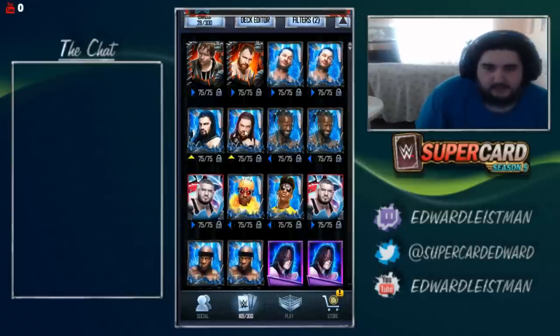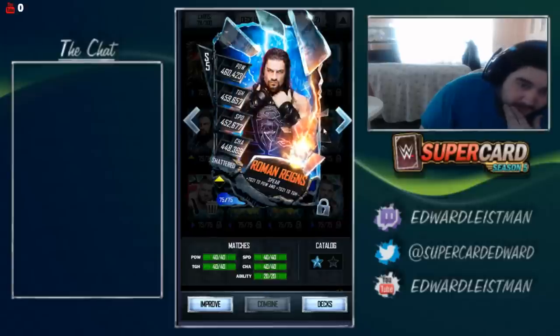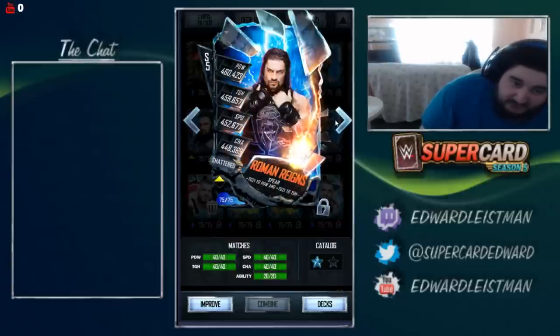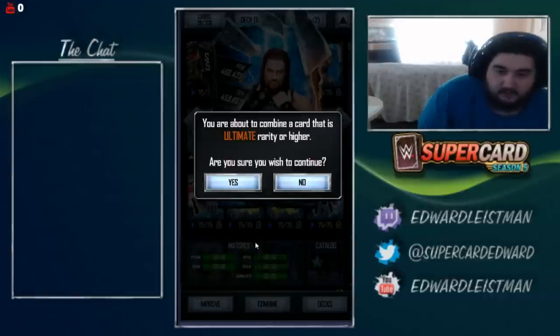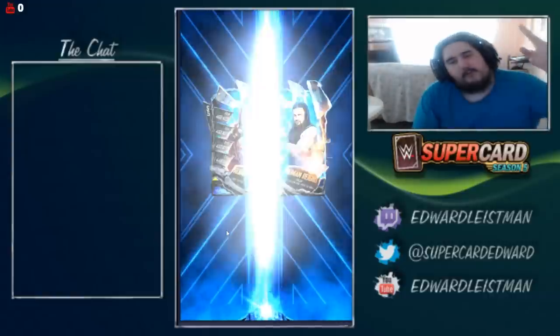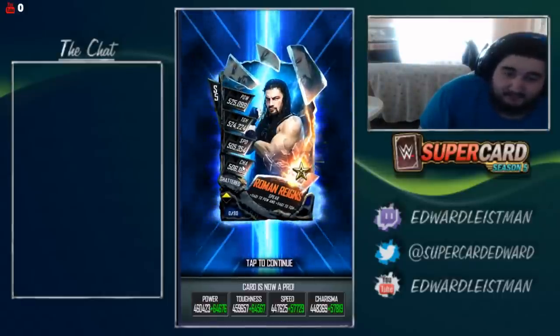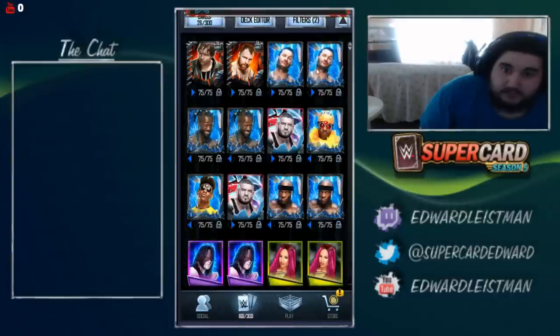Next up will be Roman Reigns. Now I actually did mess up this Roman Reigns completely. I didn't know — I went charisma on this one and then I went speed on this one, and I just blanked out. But maybe it could still be a decent card even after it's all set and done. So we're going to pro up Roman Reigns. As you can clearly see, his charisma and speed are extremely low.